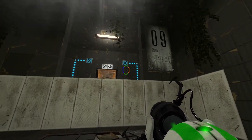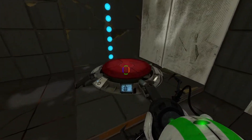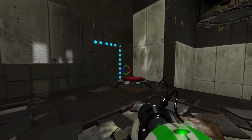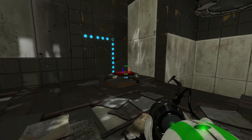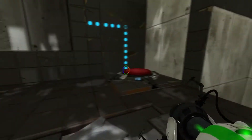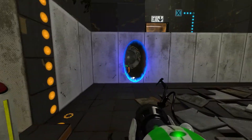So let's take a look at our surroundings here. We've got our exit up here and what could be two buttons up there. We have a cube dispenser there. We have a 1500 megawatt Aperture Science super colliding super button. And we have a regular button right here. We have to get a cube onto this button — so how do we do that? Well, by using portals. And now this button here causes this to go like that.